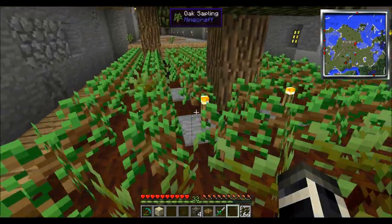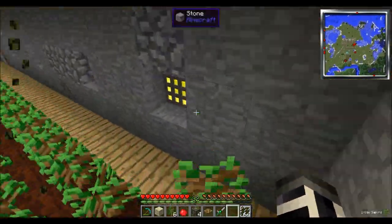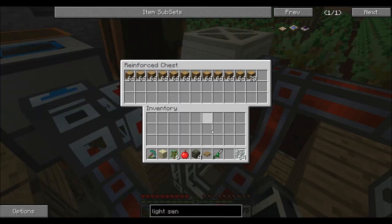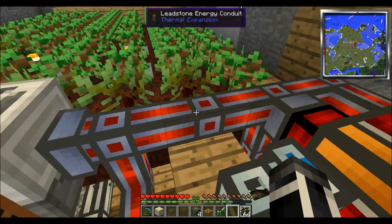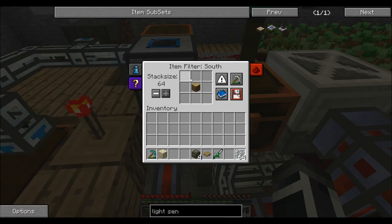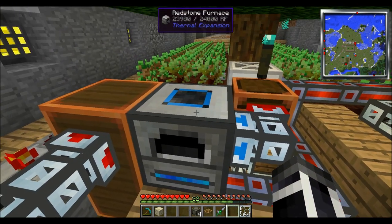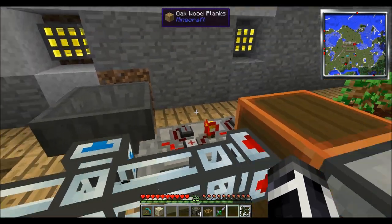I've got an advanced item collector because there's a lot of stuff out here it doesn't pick up — like these apples. It's always going, by the way. The harvester here is from Mine Factory Reloaded, and the leadstone energy cells are from Thermal Expansion, of course. What's going to happen is the harvester will spit the stuff into the chest. I have the dynamo installed which only allows this oak wood to go into this furnace, and from this furnace it'll cook into charcoal and come out here.